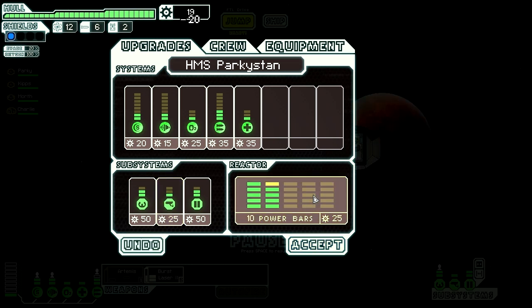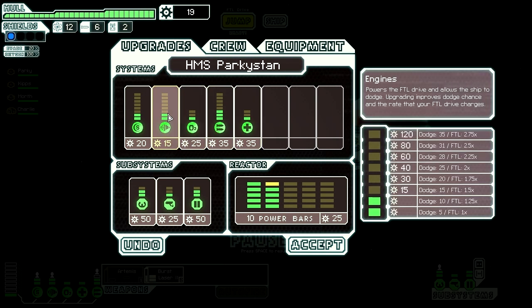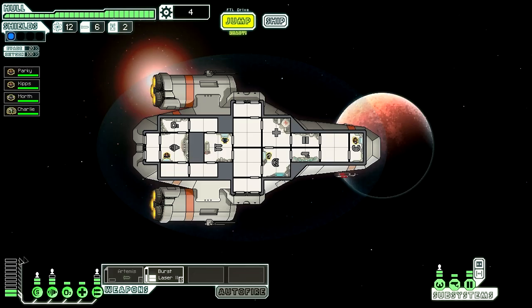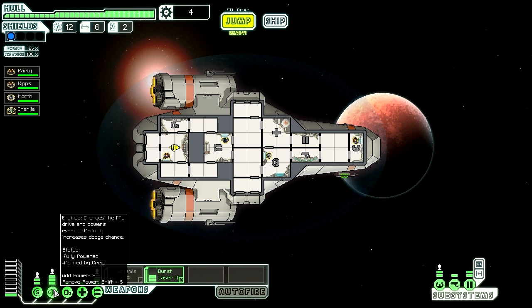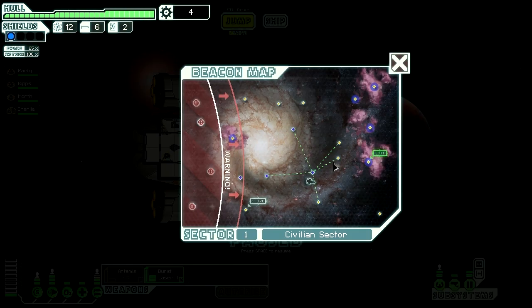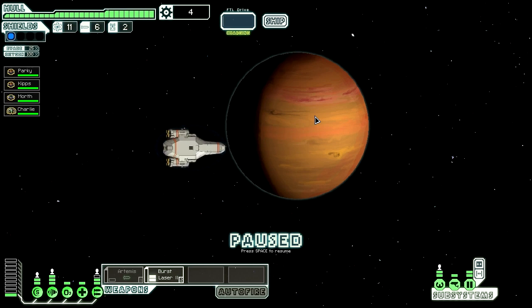I'm going to increase my power slightly. One other thing I like doing is increasing my engines. You're probably going to rage again at every decision I make. My reasoning is that if you're in a sticky situation, the more power you commit to engines, the faster your FTL drive powers up, so you can get away, which I think is quite a good thing. That makes logical sense to me anyway.